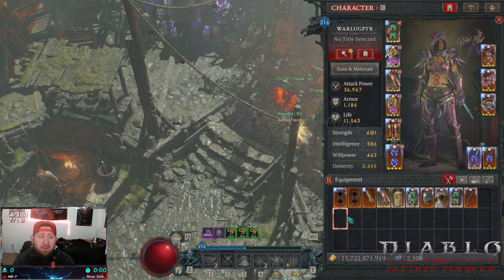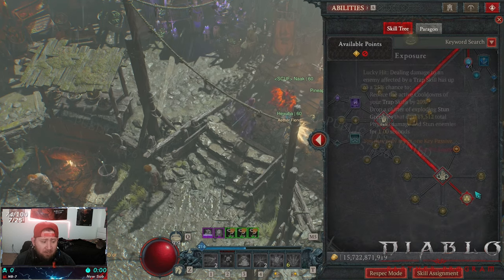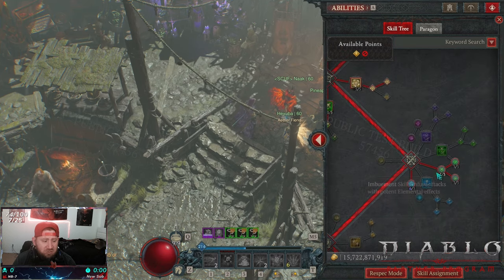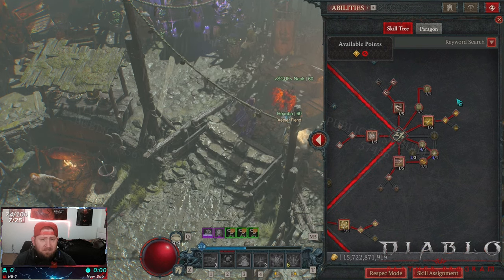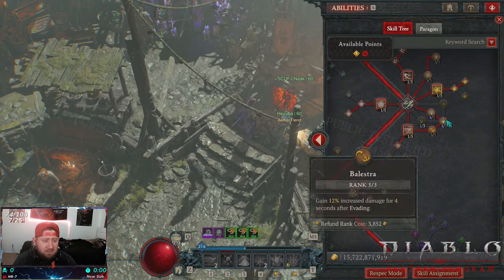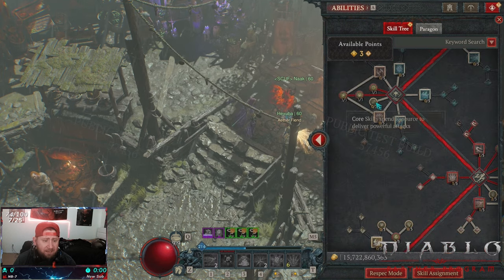You hold down Dance of Knives and just spin to win. We run Inner Sight for a lot of the procs. With Victimize, I have a very low 2.1 million damage on my Victimize proc — which is actually low. I like that they now show the actual damage number instead of a percentage. The build is pretty straightforward — we're not doing damage with Dance of Knives itself. Everything comes from the Victimize proc, and we stack a lot of damage with some of the new passives.